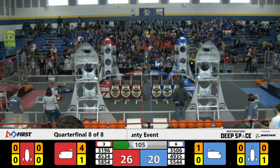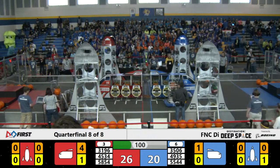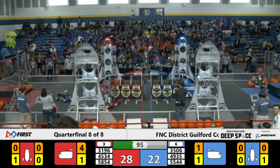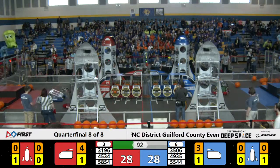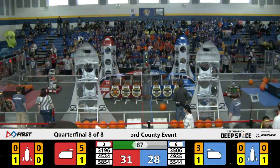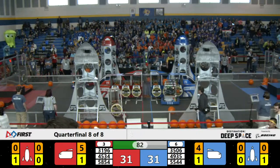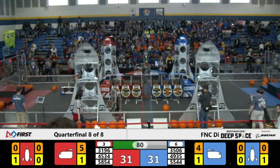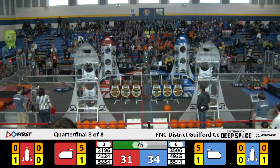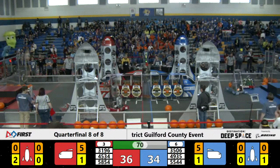We've got 3196 trying to collect some cargo and headed back towards the Red Alliance cargo ship, but 4935 is giving it a hard time, playing a strong defense for the Blue Alliance. 4534 is grabbing a hatch panel from the Red Alliance loading station, and 5544 is dropping cargo into the Blue Alliance cargo ship, followed by Team 3506. Team 3196 is securing cargo into the Red Alliance cargo ship.